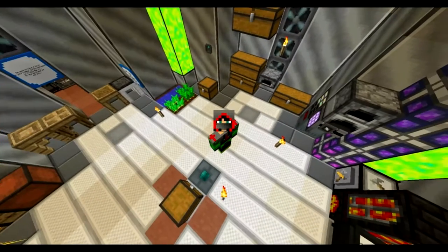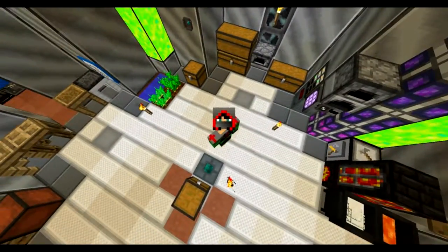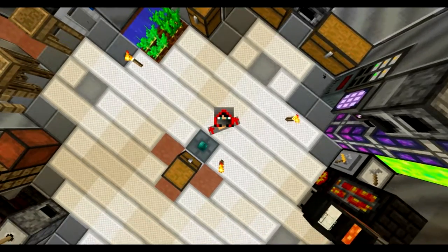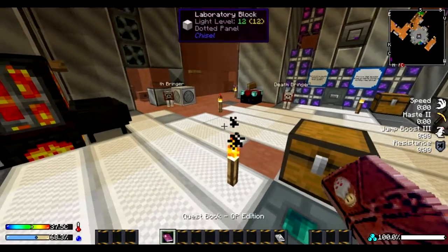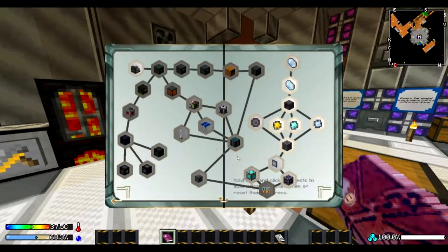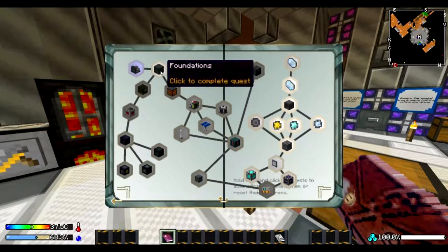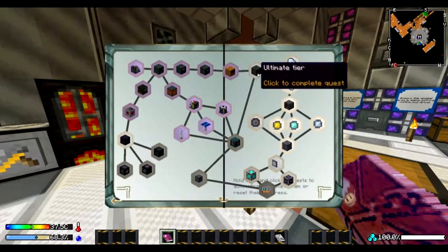Alright guys, we're back here today with probably the final episode of Blastoff. We're gonna cheat a little today because I want to go to the moon. I haven't played with this mod at all, so I just want to go to the moon. I'm going to click to complete these quests just so we can get the rewards and stuff.